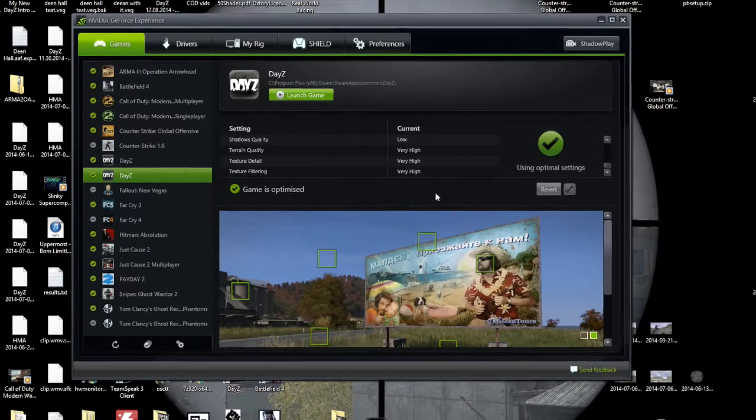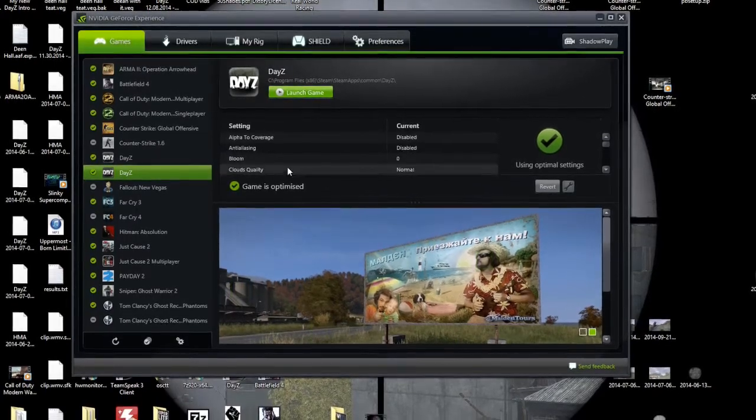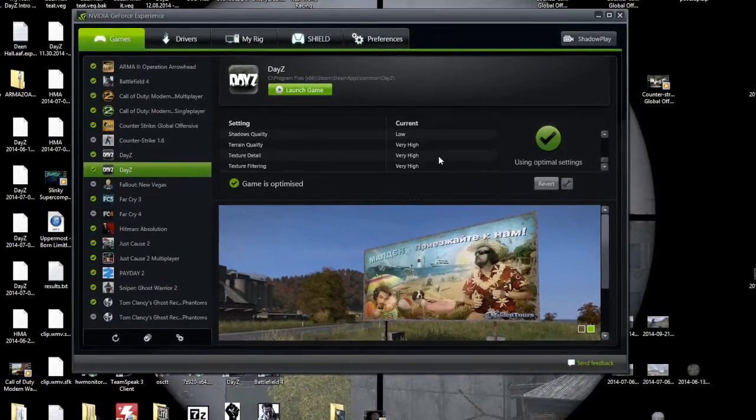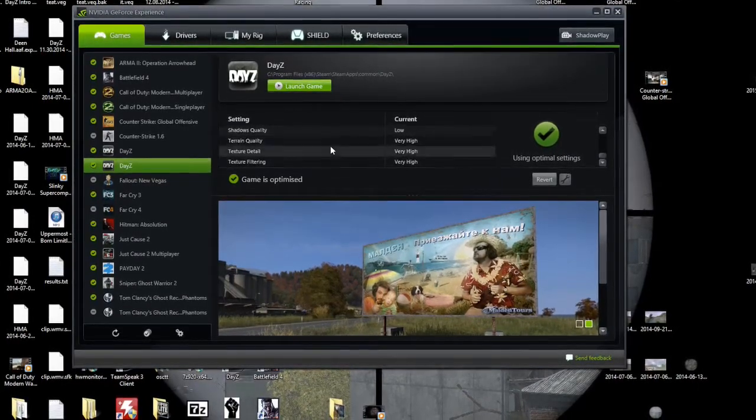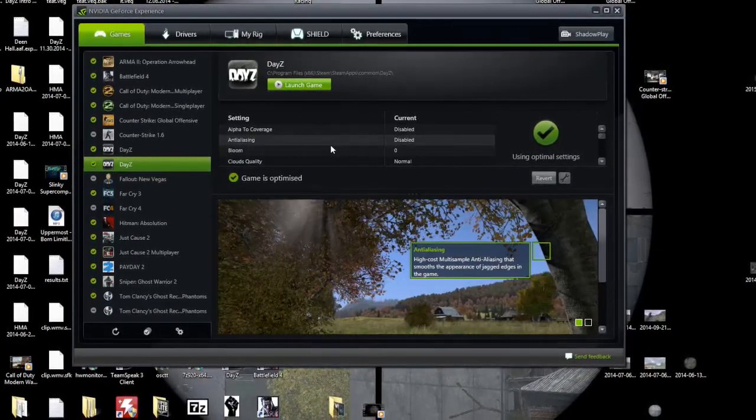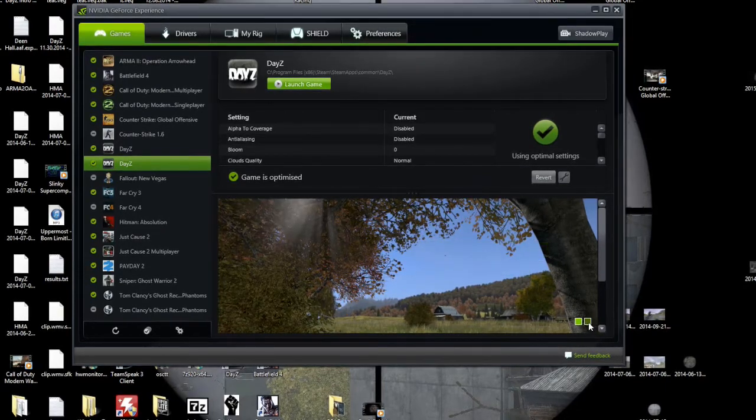For instance, I'm using the GTX 980, so as you can see, these are the settings it's planned down, such as very high, very high, very high, shadows low, etc. This will help your graphics card to really use itself to the best of its abilities.